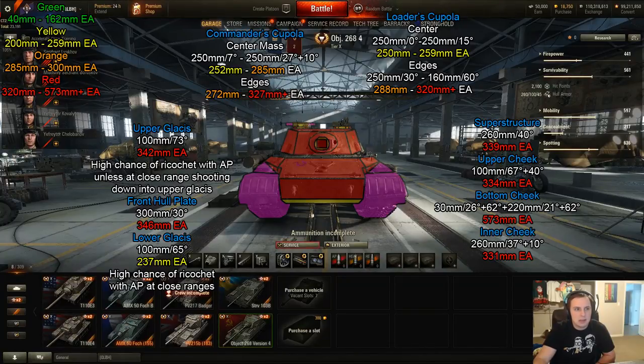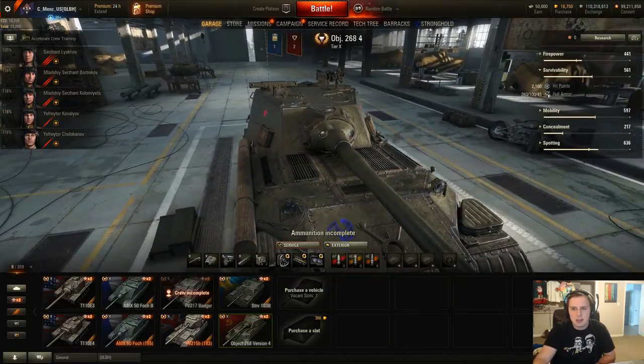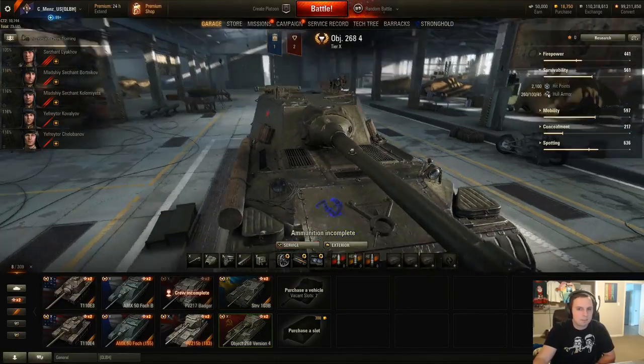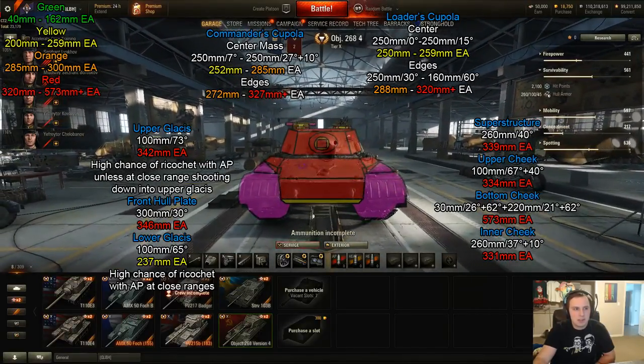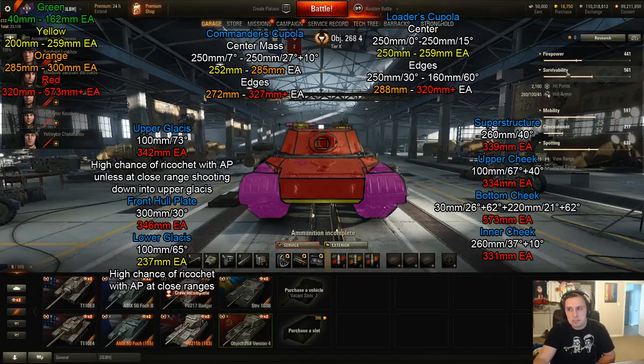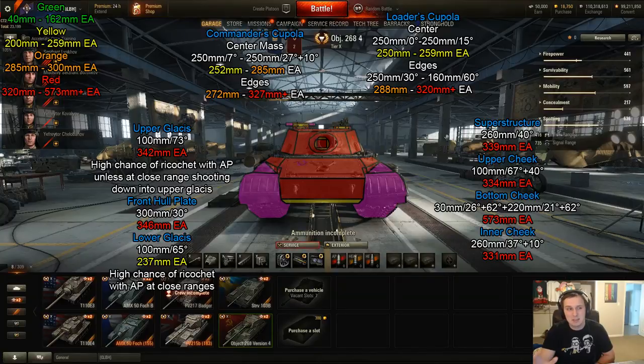The larger cupola has space armor wings like the AMX 50 Foch 155 — you can't penetrate those and deal damage, so hit the center mass: 252 to 285 millimeters effective. The edges vary. Aim toward the center, as the weakest area is roughly in the middle. Hitting lower gives around 260-270 effective, and higher gets tougher too. Overall, from the front this is one of the best armored tier 10 tank destroyers with virtually no accessible weak spots.